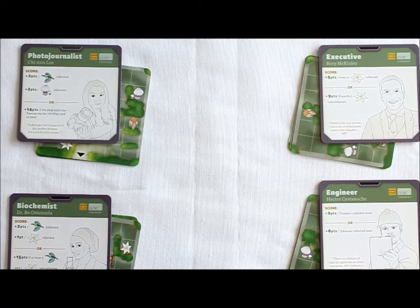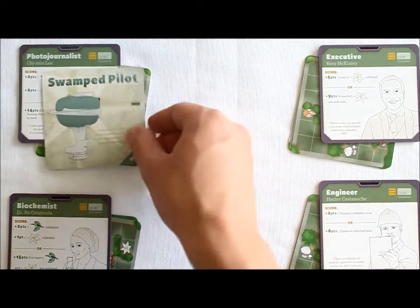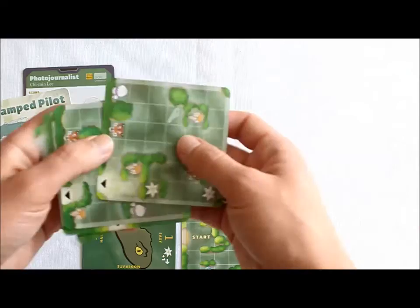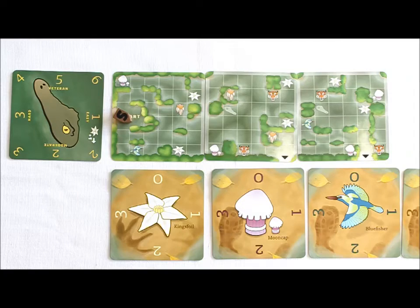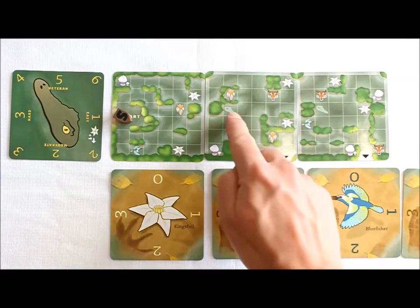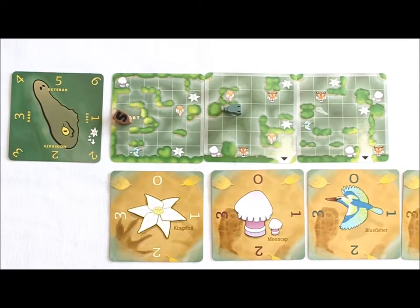Now it's time to assign the pilot. Give the player who last went on a journey the pilot card. This player will gain a few special privileges, which I'll explain as we go. The pilot's first privilege is to receive two bonus cards from the deck. The pilot now selects any two of the five cards from their hand and aligns them next to the start card in the same orientation. The last thing to do is place the croc token on the space with the croc icon on the first card next to the start. This is where the croc will start. Okay, we're all set up and ready to go.